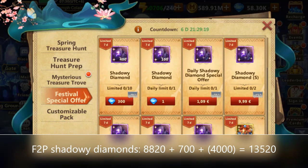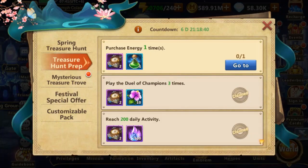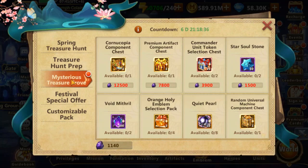So the maximum that a free-to-play player can get is about 13,520 shadowy diamonds. This brings us to the Mysterious Treasure Trove where all the items you can get for shadowy diamonds are located, including the highlight — the cornucopia component chest — which is important if you want to obtain a steady income of star salt stones for second awakenings. This is still a pretty pricey thing to obtain and you need to spend diamonds on shadowy diamonds to get it as free-to-play.